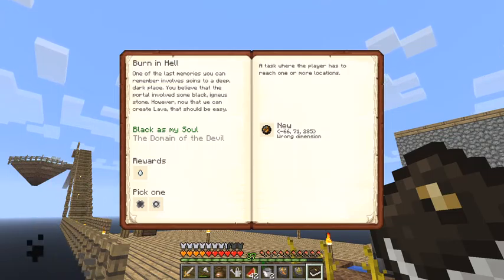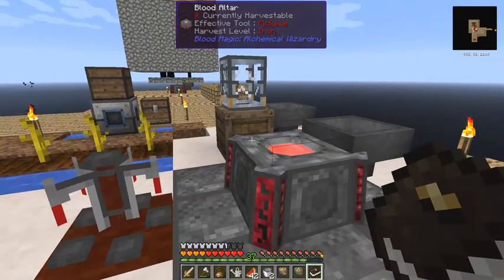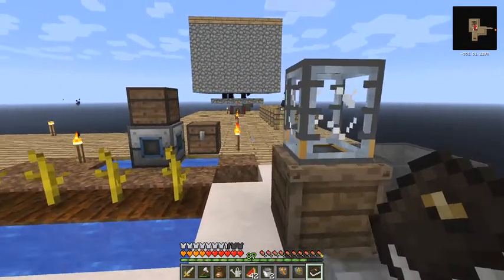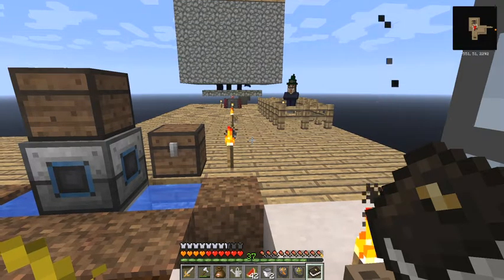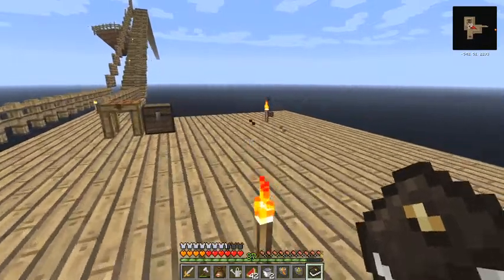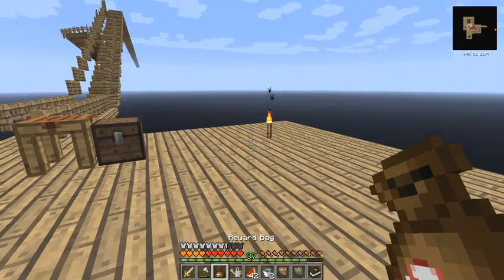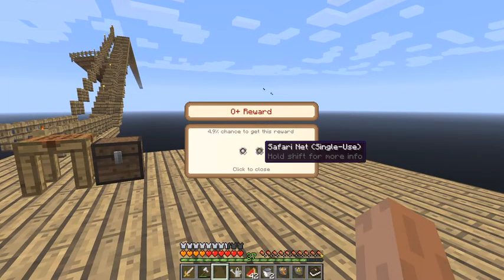This is the nether quest. We've got to get in there and we'll get a gas tier and a safari net single-use as a reward. This is a very long quest - what we've got to do is get enough materials ready for the trip. The first thing is to build a portal. Oh, I've got two safari nets here.